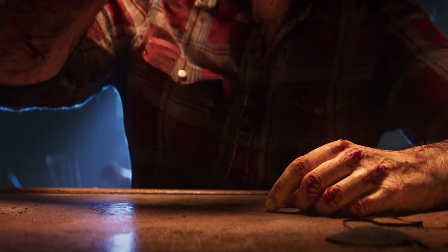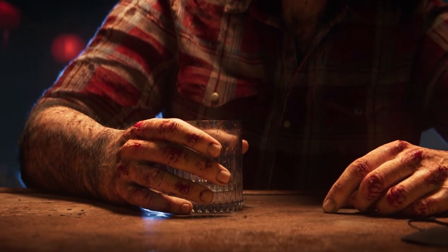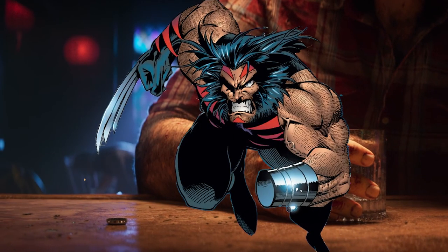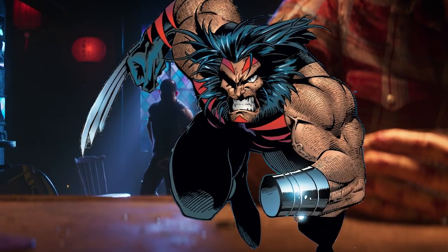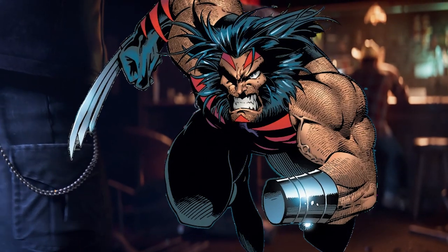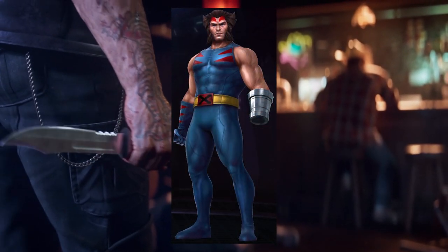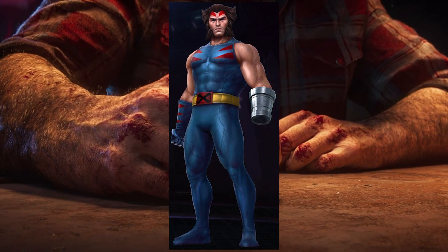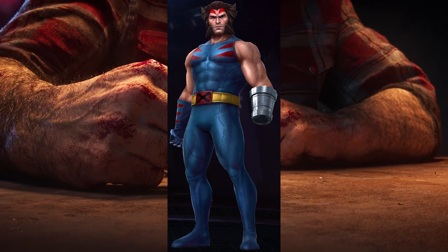Honorable mentions out of the way, let's jump into my top five. At number five I have the Age of Apocalypse suit — an unbelievably badass look in the comics. He's got blue with red accents, you could do it with or without the mask. He does have a missing hand, and I'm not sure if Insomniac would pay homage to that, but imagine if they did — a suit power with increased damage to accommodate for the missing hand would be really cool.